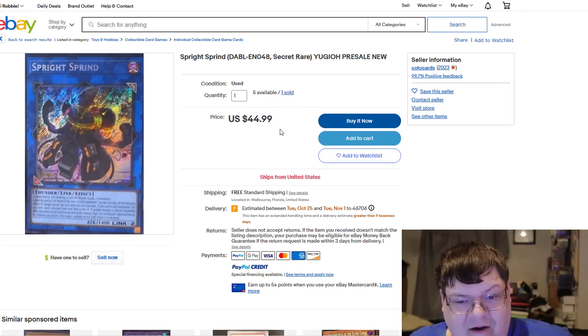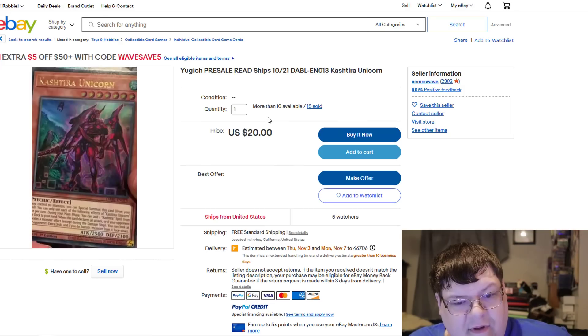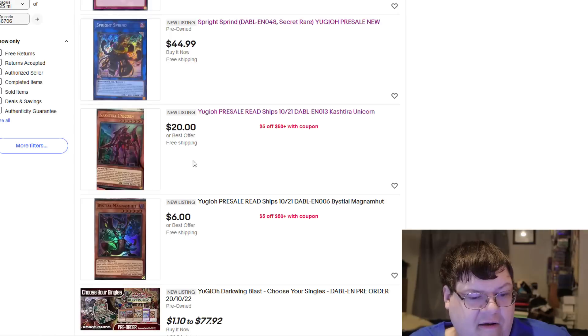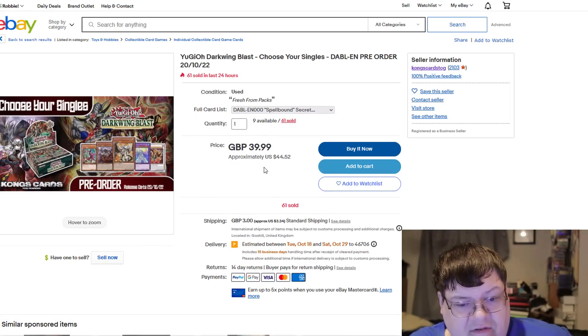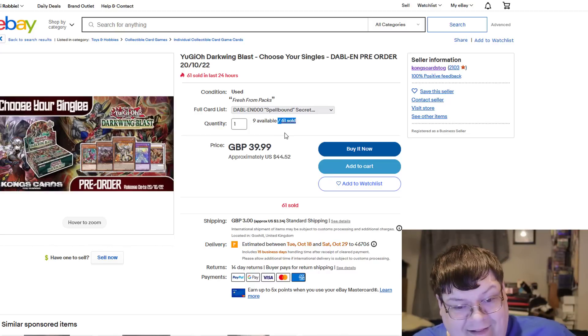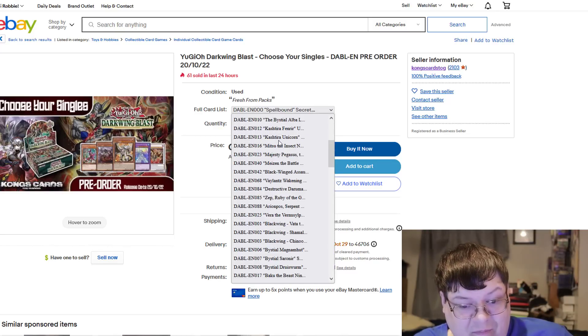Alright, definitely an interesting way there. 20 of those have sold at $10. Sprint for $45? Okay, only one has sold — that's a wee little bit much. We got 15 copies of the Unicorn that have sold at $20. I think a lot of people are just getting ready for the Shatri Law stuff, which is perfectly understandable. Spellbound for $45?! 61 copies have sold?! Wow! Holy moly!